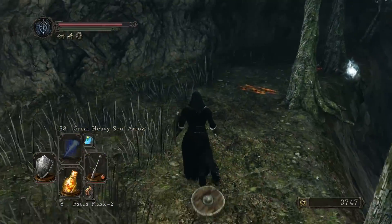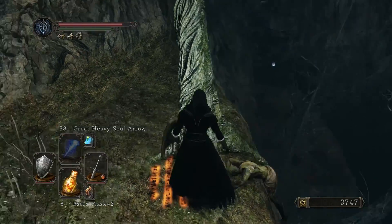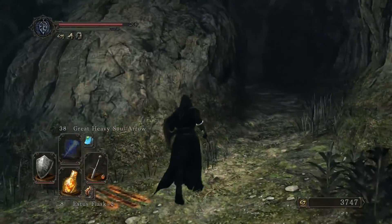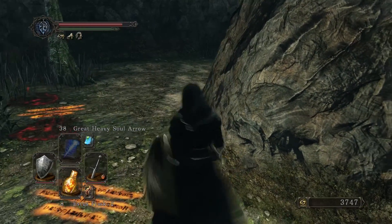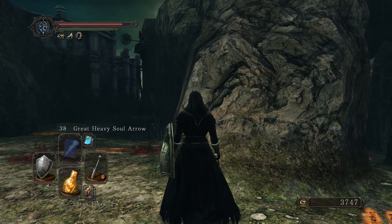I figured there would be something else around here, but I didn't figure it would be that. Notched Whip — something I will probably not use, but I like picking up nevertheless. Alright, so we're probably going to need binoculars if they're the same way that they used to be. Yep, and they are. Alright.